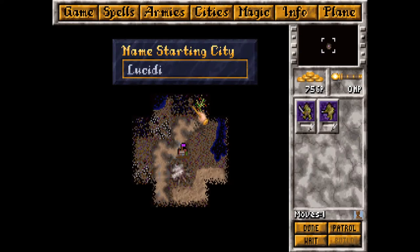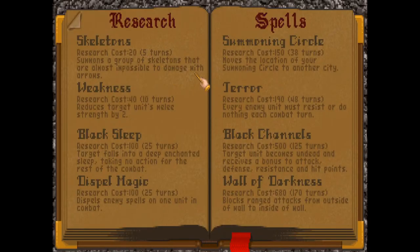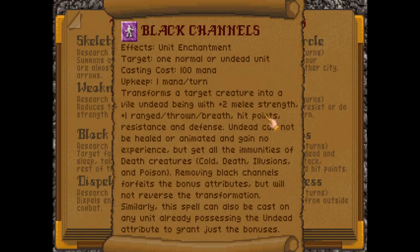Let's name our city and get started. Here's black channels in the research screen - we can't cast it yet but we'll be able to research and cast it. What it does is turn a target creature into an undead being with plus two melee, plus two to any ranged attack, increased hit points, resistance, and defense. The best part is you lose your upkeep. The downside is you can no longer be healed and you gain no experience, though you keep existing experience. You get all undead immunities to cold and death. If you remove the spell you forfeit the bonus attributes, but it won't reverse the transformation - you're still undead with no upkeep - and you can recast it to get the bonuses back.